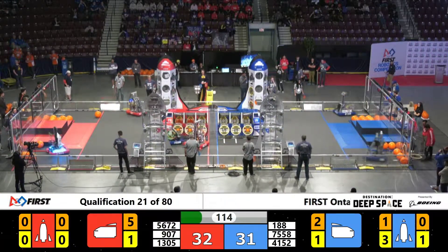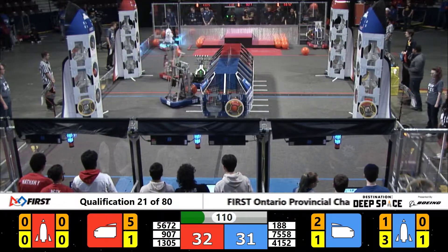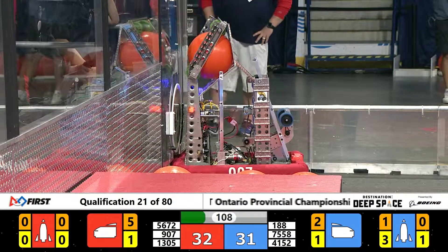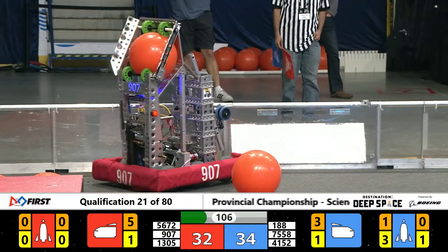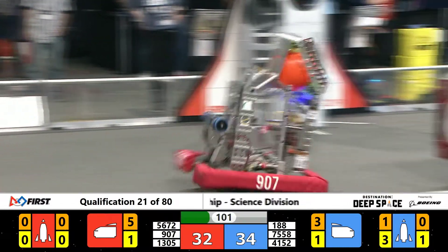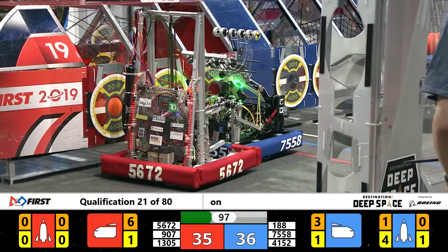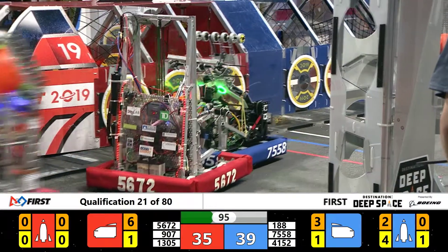Blue Alliance side, meanwhile, they've got three hatches on at least one of these rocket ships. There's one on the other. 1305 and 907 both back at the feeder station cycling back and forth on this red cargo ship. Meanwhile, it looks like a Blue Alliance bot playing some defense — that's 7558 pushing around the red bot, blocking off that side of the cargo ship.